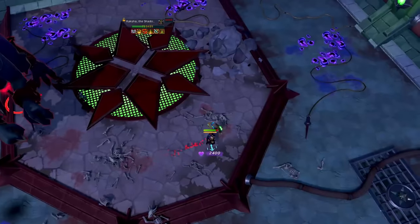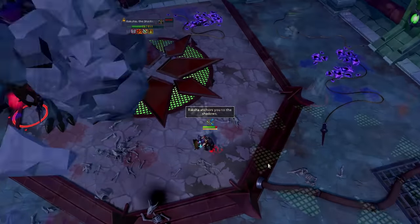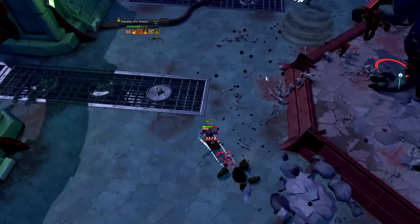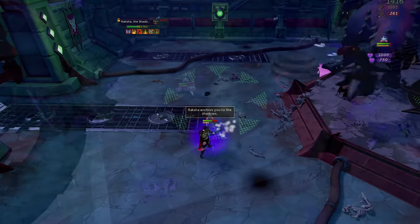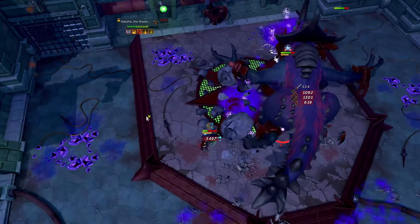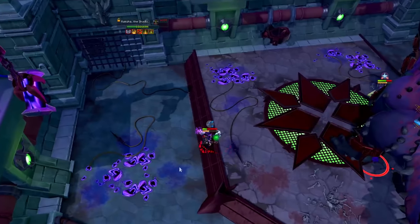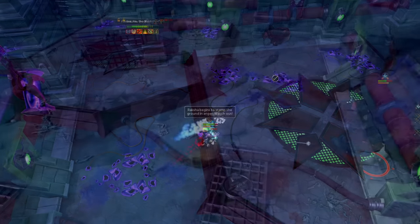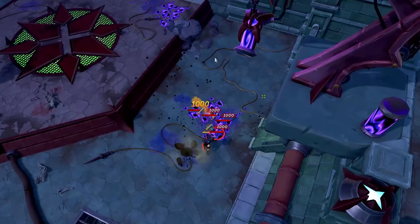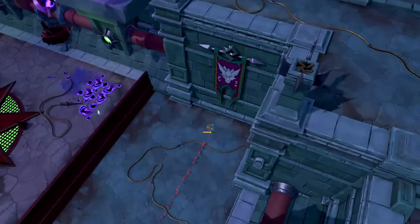Another use for the Power Burst of Vitality is in between phases at Raksha. The rocks come falling down, and you can simply sip the Power Burst of Vitality and not worry as much about the rocks. Of course, still try to avoid them because you can still die even with the potion. However, if you're clearing the pools it's a nice addition to your Raksha run and can decrease the risk of dying.